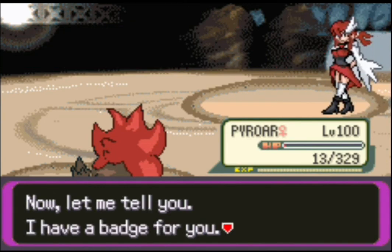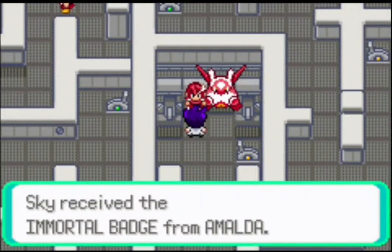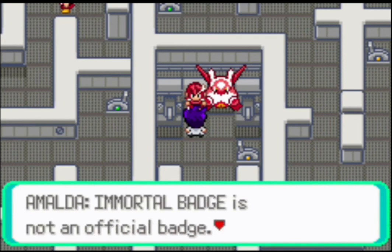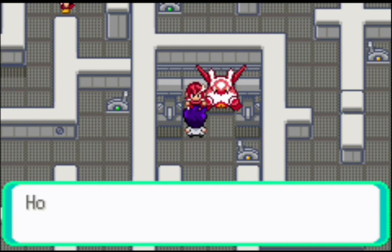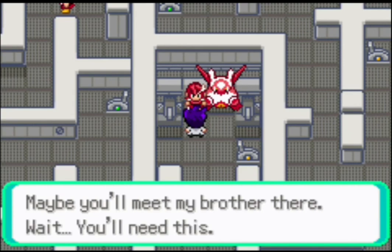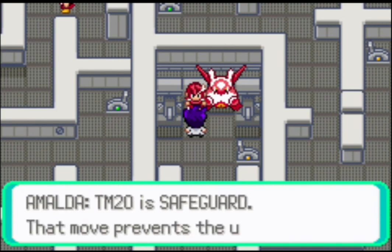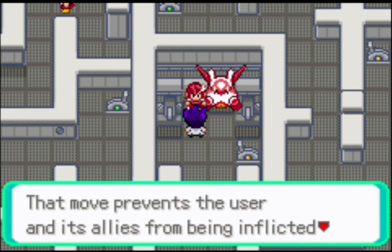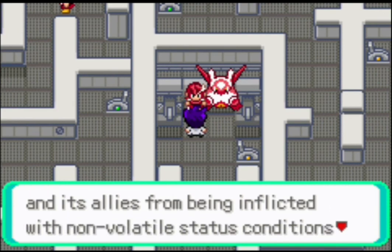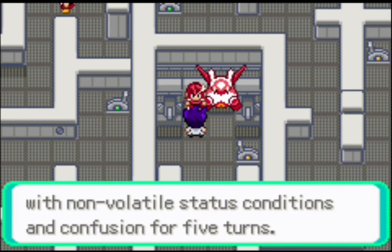We defeated leader Amalda! She gives us the Immortal Badge — take it. We received the Immortal Badge from Amalda — that's 8 out of 8 badges here in the Landa region, so now we can challenge the Elite Four. The Immortal Badge is not an official badge, but it is the key to open the door of Landa Skyscraper. We also obtain TM20 — Safeguard — which prevents the user and its allies from non-volatile status conditions and confusion for 5 turns.